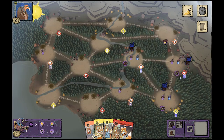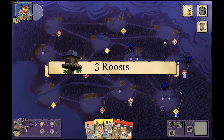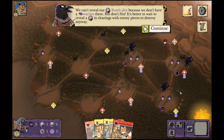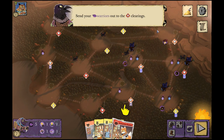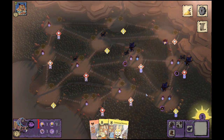That's a great way to take them down, and as ever they suffer the consequences. We don't have a warrior where the bomb plot is at the top so we can't reveal it there. The game tells us it's actually better to wait until somebody is in that space anyway, so that's completely fine. Let's send warriors to the fox clearings.